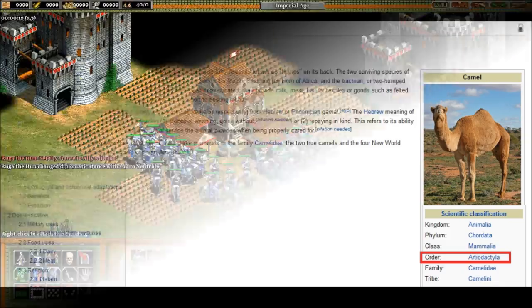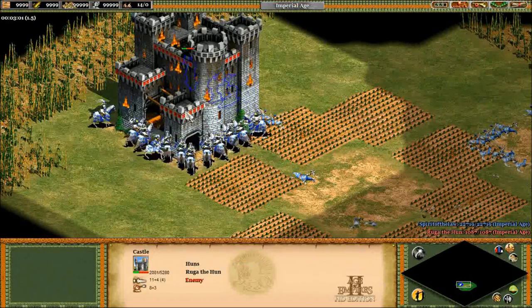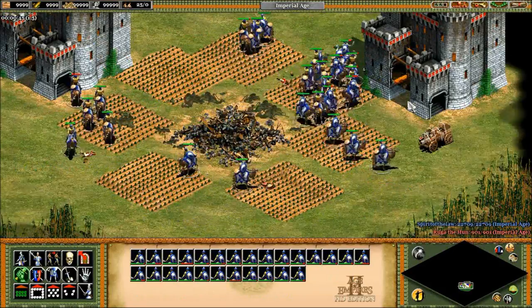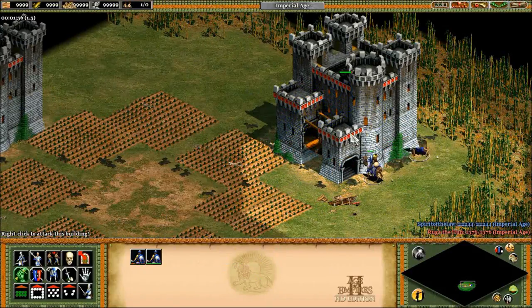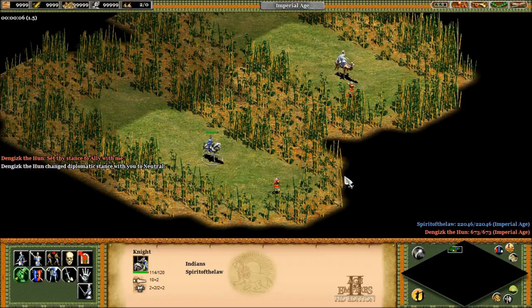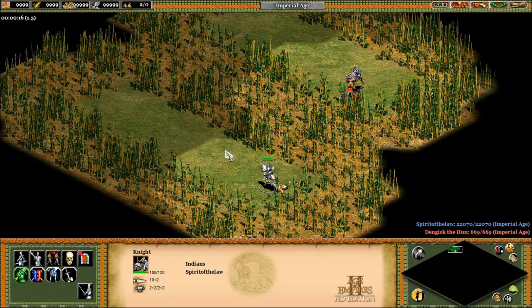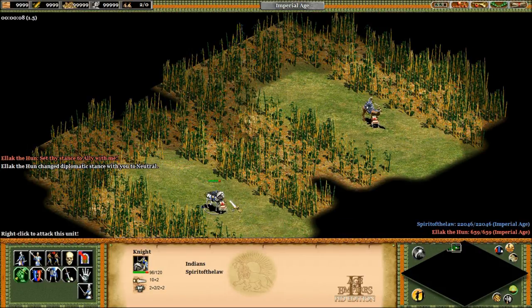Anyway, now that we've sorted that out: paladins are so resistant to buildings that 40 paladins can take down a town center and two castles all in the same area. 40 Imperial Camels are lucky to take down the town center and barely make a scratch on the first castle. That's definitely something worth knowing, although in most situations you would probably be relying on siege and not cavalry to take down castles. As long as you're avoiding castles though, camels take 4 damage from crossbows where knights take 3, and camels take 19 from pikes where knights take 24.